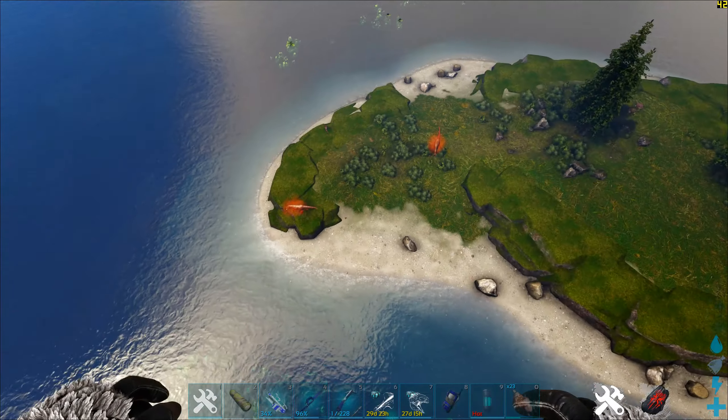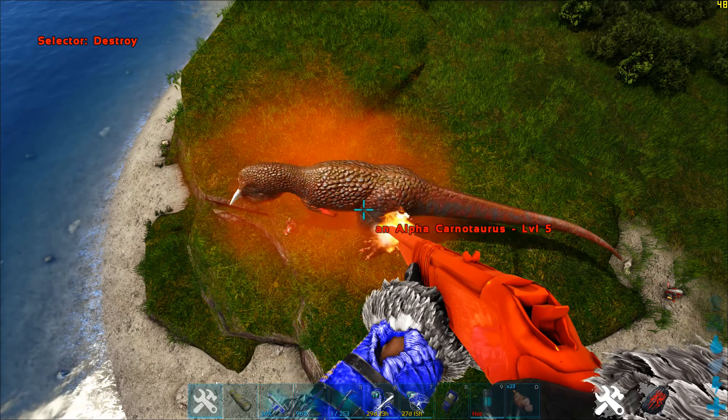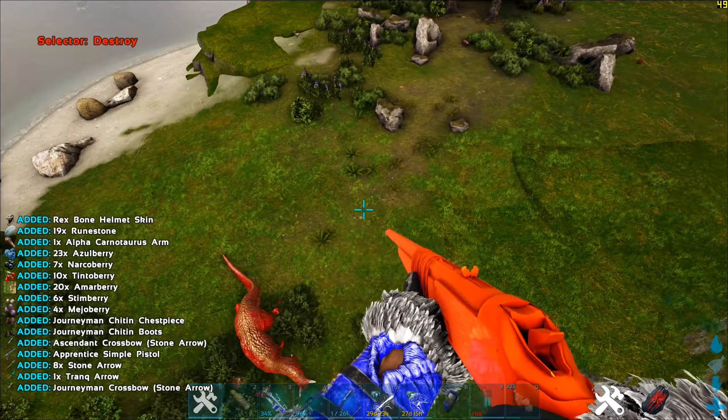Next up we have alpha Carno. This level 5 alpha Carno gives 3 runestones only, while a level 150 alpha Carno gives 19 runestones.